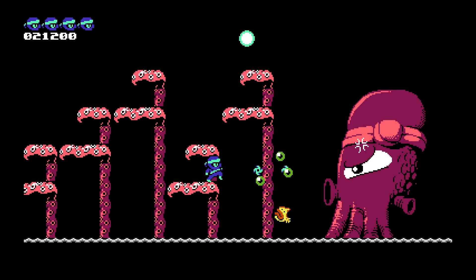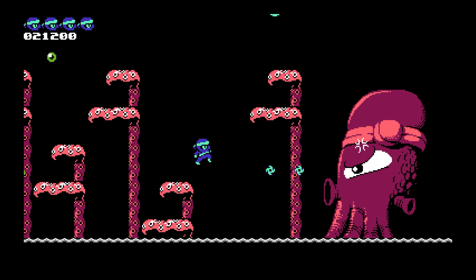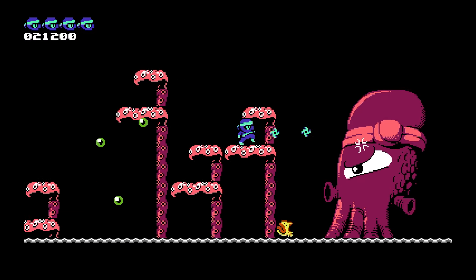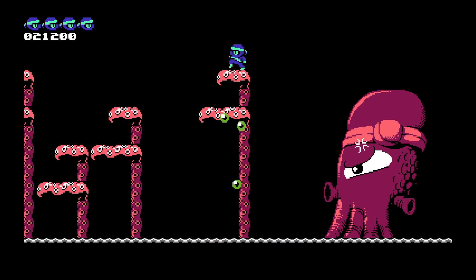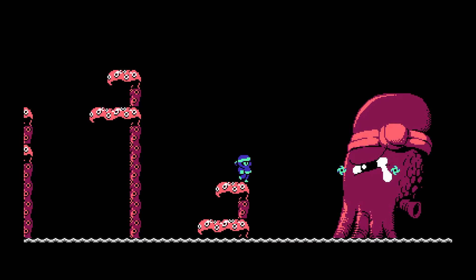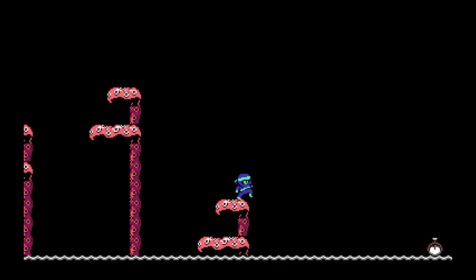The only way to shoot the final boss is when you're on the really low platforms where you can hit him in the eyeball. Keep jumping around and don't worry about shooting him until you're on a low platform. If you've got a lot to dodge, take your time — dodge everything, get down low, and he's really not too much of a challenge. And that's it — you have just beaten Ninpec the normal way!